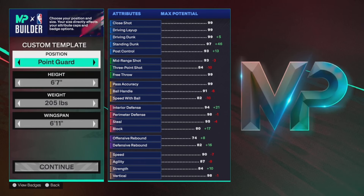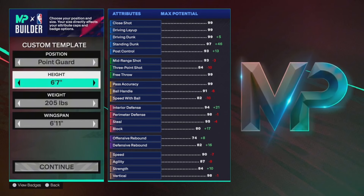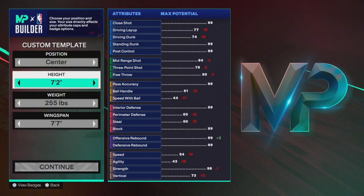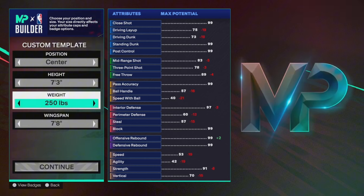I am bringing back one of the most goated builds that went viral on previous NBA 2Ks — the 7'3 point guard build on NBA 2K25. Someone has been requesting this, so in today's video I'll be showing you guys how to create it. If you're new to the channel, drop a like and subscribe for daily NBA 2K25 build videos and tutorials. Without further ado, let's get into the 7'3 point guard build.